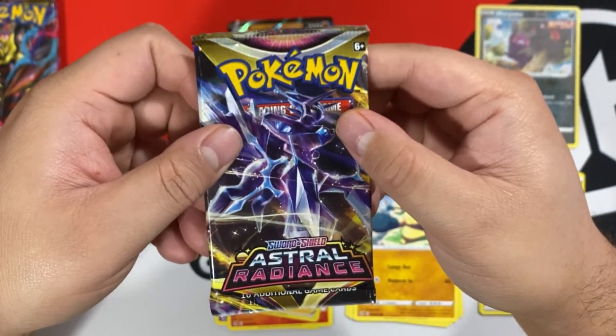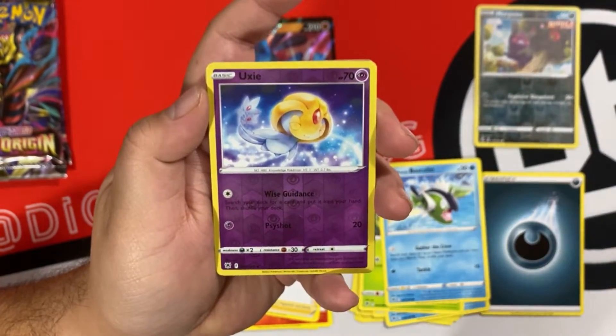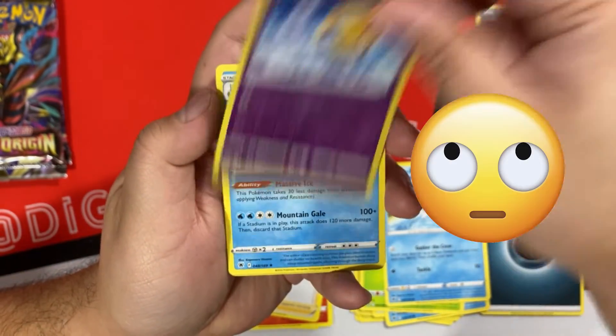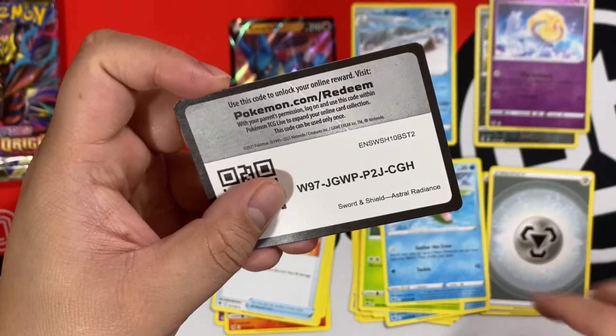And code card. Alright, we didn't strike out in Fusion Strike, so can we get something in Astral Radiance? And we didn't get anything in Astral Radiance, just a reverse holo and a Fusion Avalugg code card.